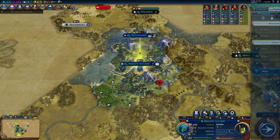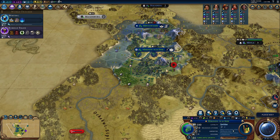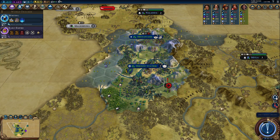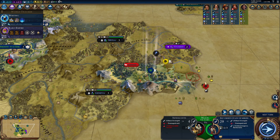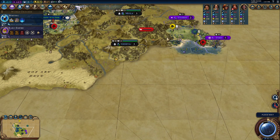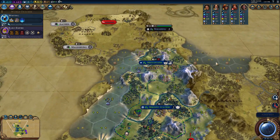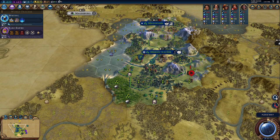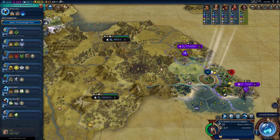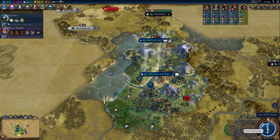I'm going to use that gold to buy a slinger. I just want to address this barbarian problem quickly — I don't want our settling delayed by barb problems, so the warriors will heal while the slingers go in. Let's check out her capital: it's a nice city, good to know it's coastal. This land to the south looks like it's all mine. Oh — a meteorite! I need to see if I can grab that next turn.